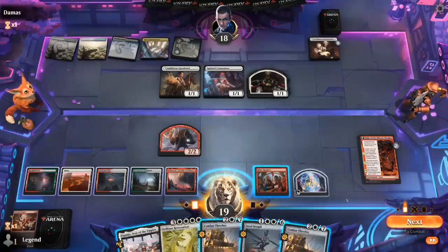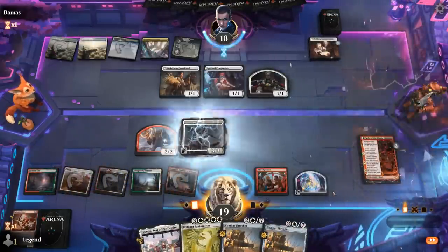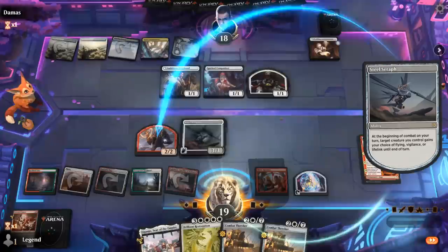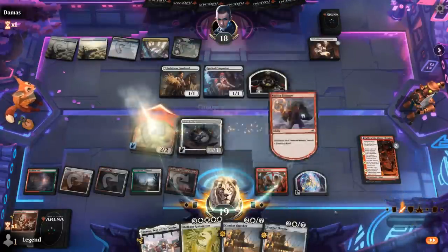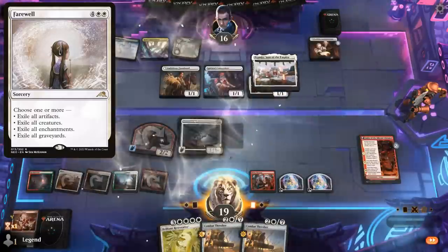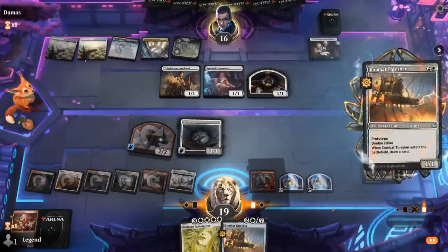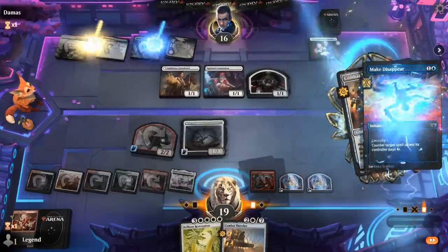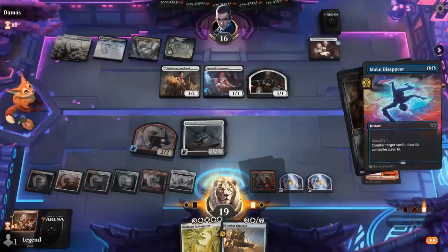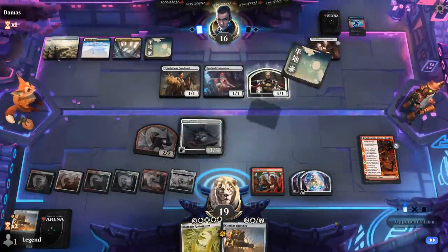We could also double Thresher now, but let's start with Steel Seraph to give our Shaman flying. Giving Steel Seraph haste is also an option but I don't think it's necessary. So we'll fly over, hit for two, make a Treasure, and play Thresher. Opponent could be packing Farewell which would be quite effective at clearing our graveyard as well — so hopefully that's not the case. Typically don't see Wedding Announcement and Farewell in the same deck. We managed to bait out a Make Disappear, so that's perfect. Could still pay for it but we'll decline since we could use our Treasures for Restoration. Hope they tap out so next turn we could get them.